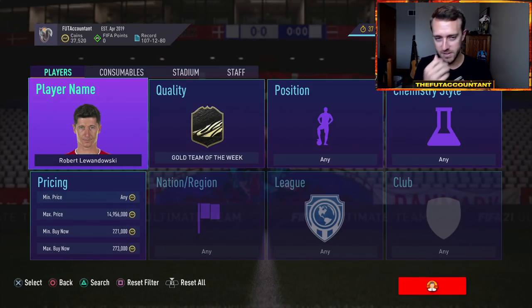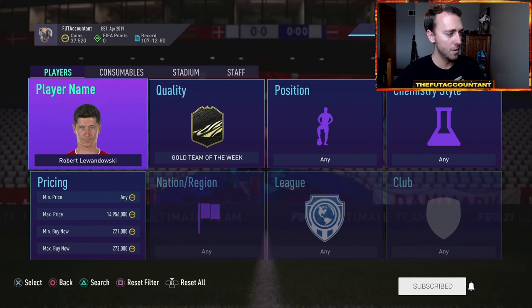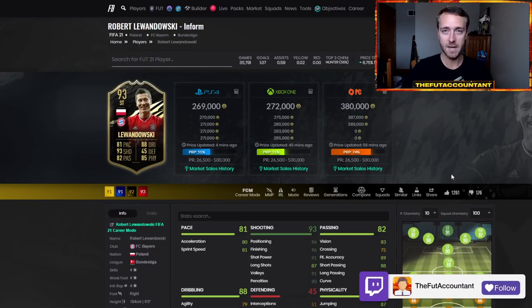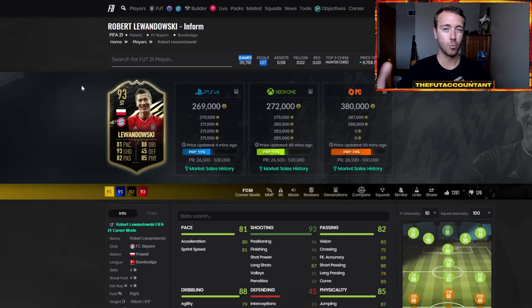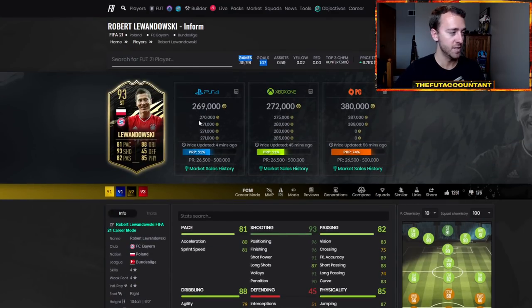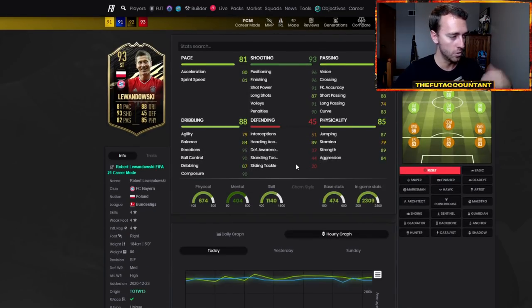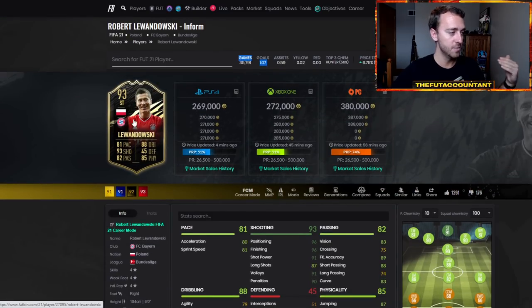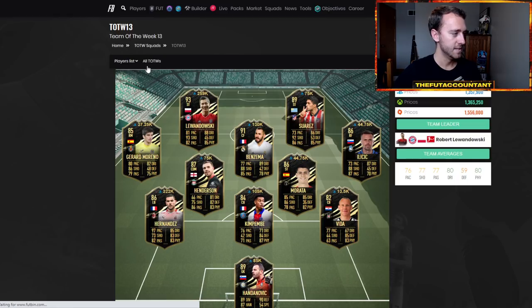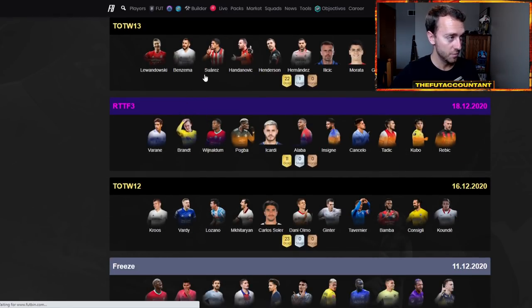Now let's talk about what cards you actually want to look at. The key thing is out of packs. The second key point is usable and meta — cards that people want to buy. You can tell if a card is hyped by looking at games played and knowing its rarity, which you can gauge by how much it fluctuates. This Lewandowski 93 inform is pretty rare at 270,000 coins, but he's one of the most well-known strikers in the world with Bayern Munich and a lot of thumbs up. He's a very popular player — that's what I call the hype check test.